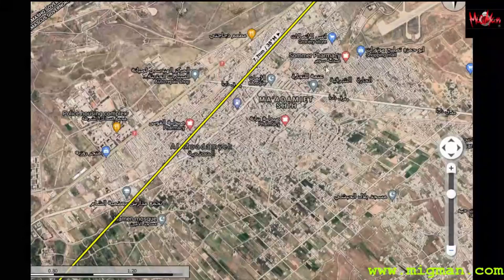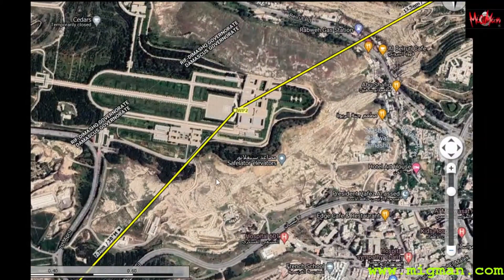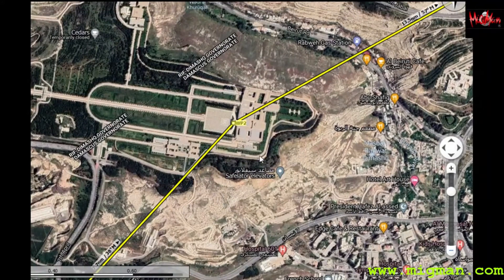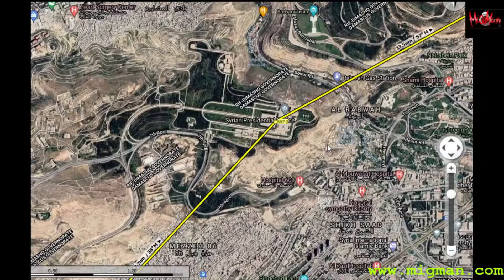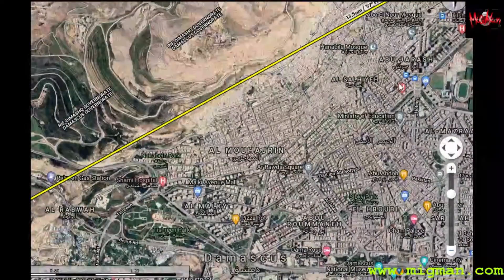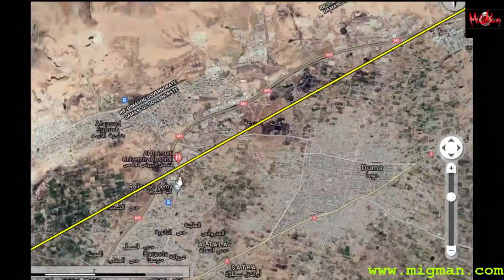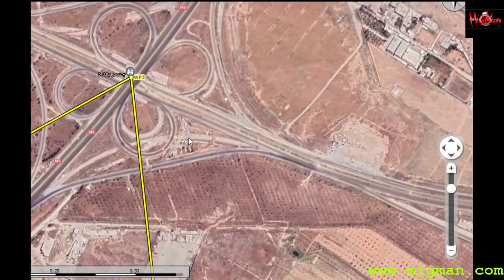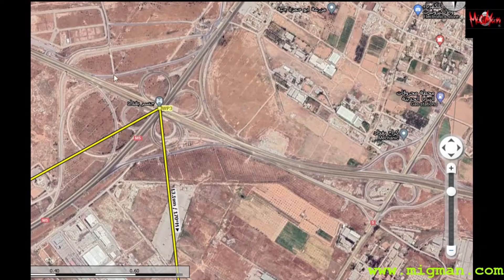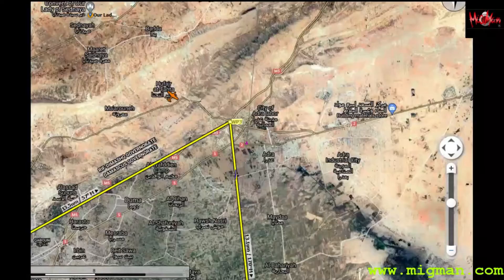Then we head up the highway for seven miles to the Presidential Palace up here. That should be easy to spot — it's got nice big grounds and I think it's got a wall around it, oriented east-west. Then another 13 miles across the top of Damascus to a cloverleaf intersection, which should be pretty easy to spot — very distinctive. And then back to the airport.